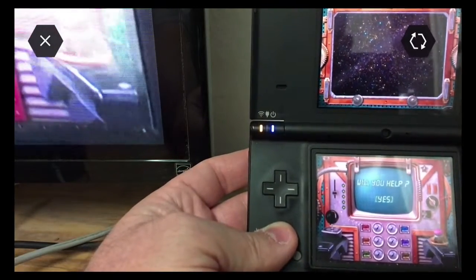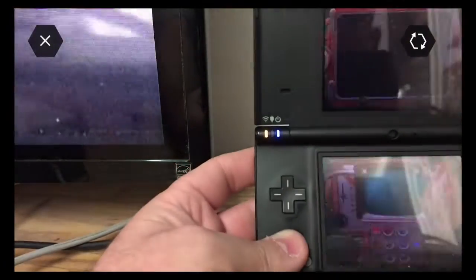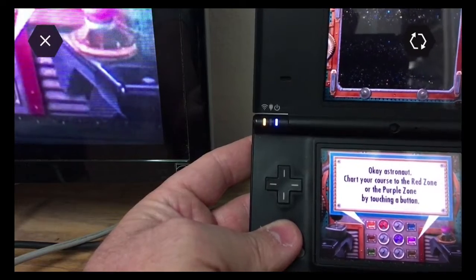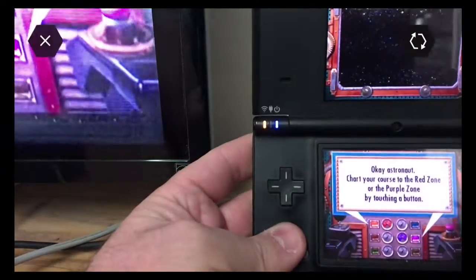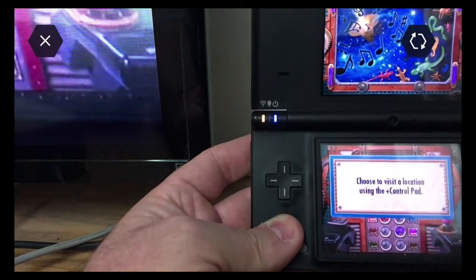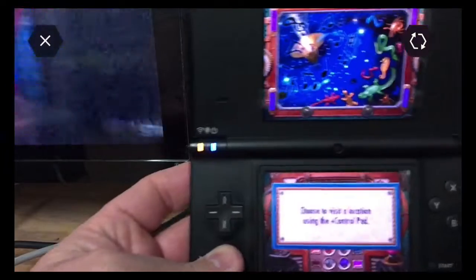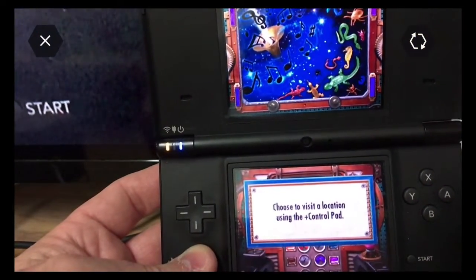Will you help? No. Okay, astronaut. Your course is to the red zone and purple zone. Let's try purple. Plus control pad? It's called a D-pad! Are you serious? You don't even know what a D-pad is? Oh my gosh.